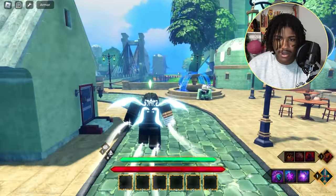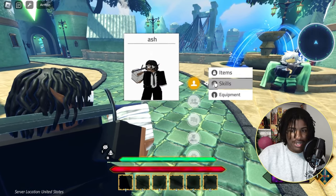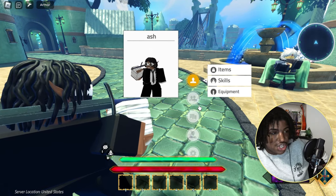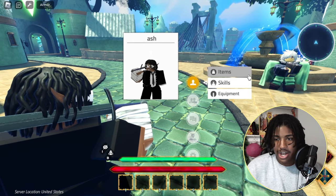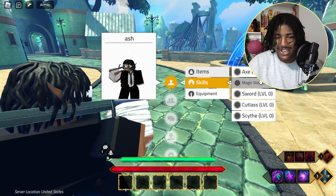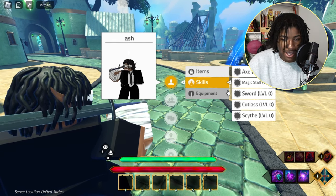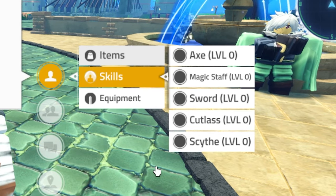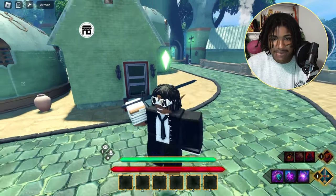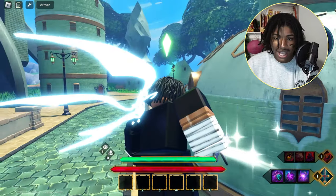Let me give y'all a small showcase of the GUI. Press B and you get this pop-up showing all your items, skills, and equipment — some unfortunately locked for me at the moment. It's a very creative UI, very similar in style to Sword Art Online. The weapons we know of so far: axe, magical staff, sword, cutlass, and scythe. Don't be fooled — these are not basic sword models.